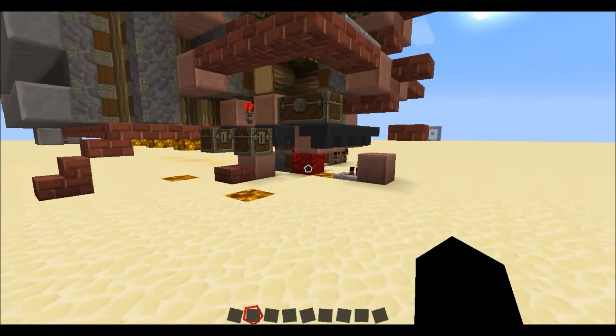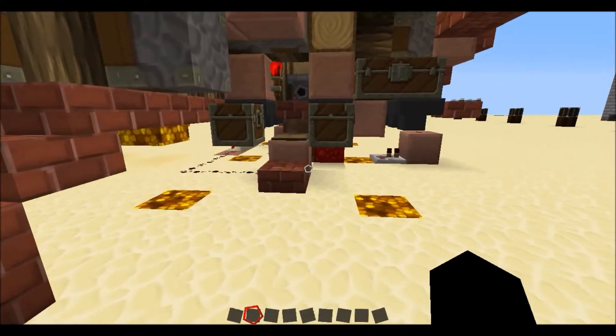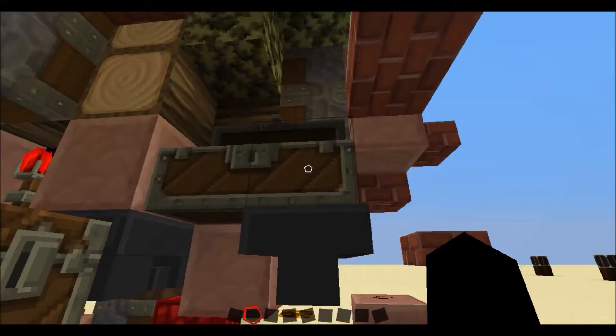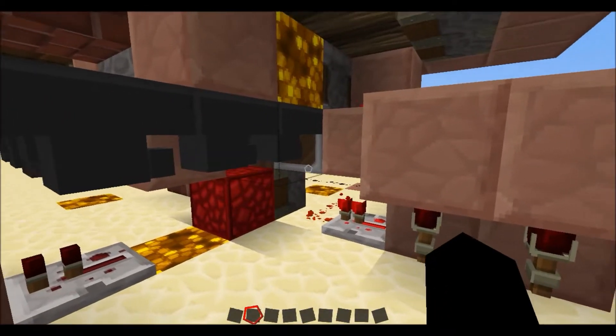As to how this farm works, it's quite complicated. When you put the bone meal on this chest, it's brought around by these hoppers into a dropper, which is then fired up into this dispenser.